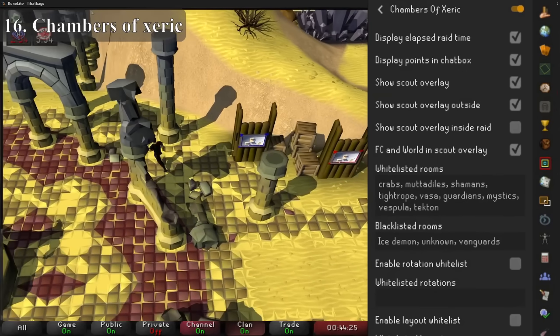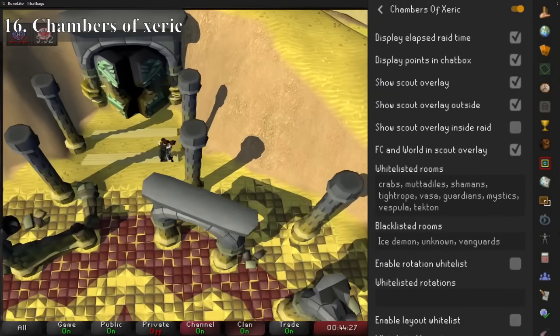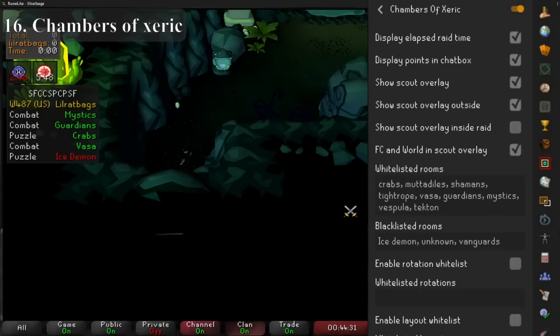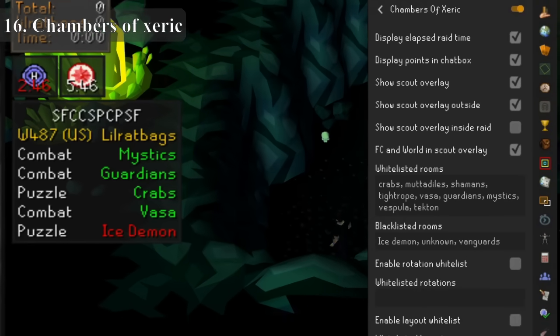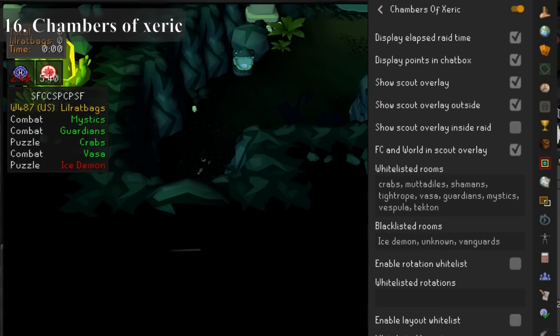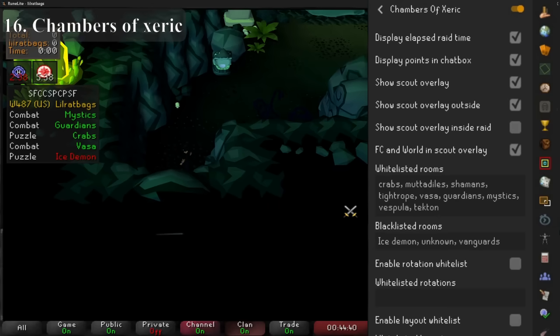Next is another raid plugin and the one that does the least, but I think it's probably the most useful. Whilst the other raid plugins help you learn or make certain things easier, this one just gives you the raid layout. That alone saves players so much time by picking the fastest raids — such as ones with overload drops and raids with 5 rooms instead of 6. This addon has consistently saved players of all levels countless hours of raiding.